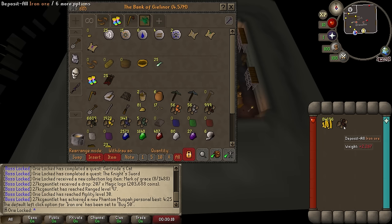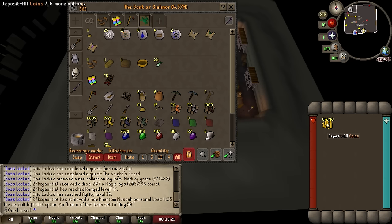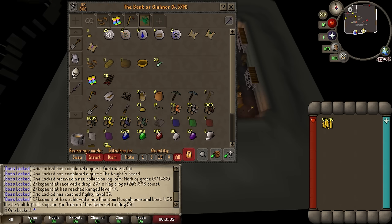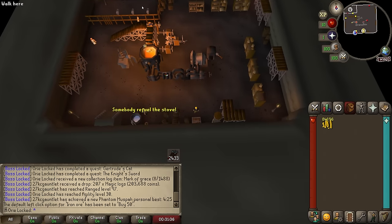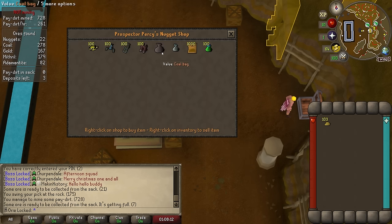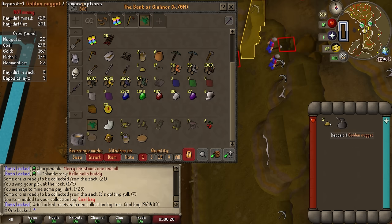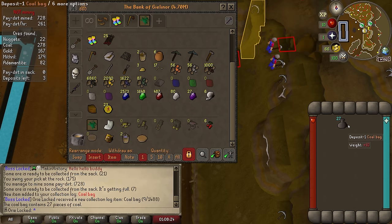1,000 iron ore already — that was so much cheaper than what I thought, barely used any money on that, just like 16K. So I'm all good to start making the bars now, but I do want one thing first. Since I'm going to be needing coal for a lot of the steel bars and then the mithril bars in the future, I really want a coal bag. A coal bag comes from Motherlode Mine and you need 100 gold nuggets for that. I already have 81, so it should be really quick to go get them. Now that I have enough golden nuggets, let's buy the coal bag. Another collection log for that one. With the coal bag I can fill it and that is now full of 27 coal, so now I can take 27 coal and 27 iron.